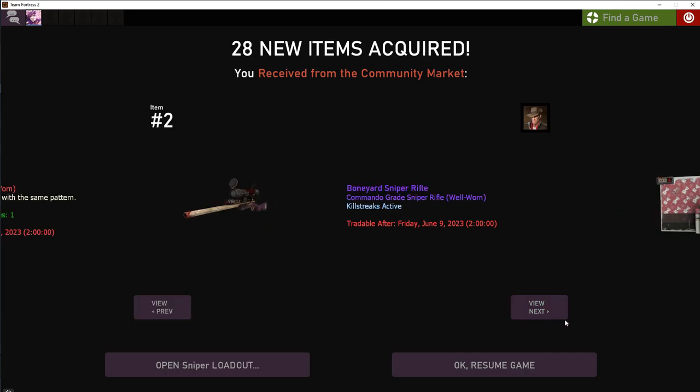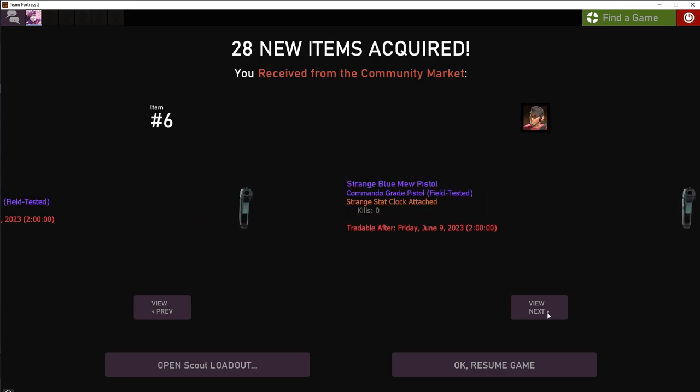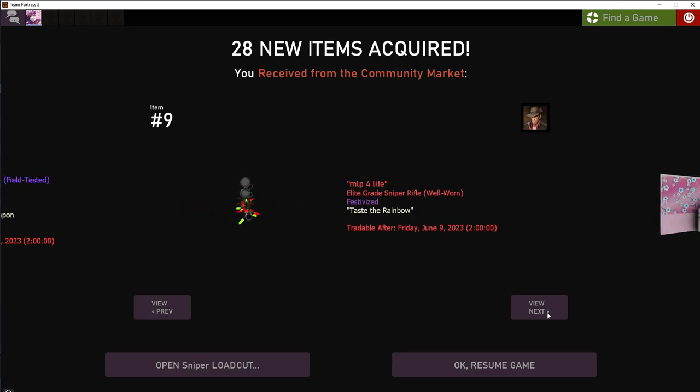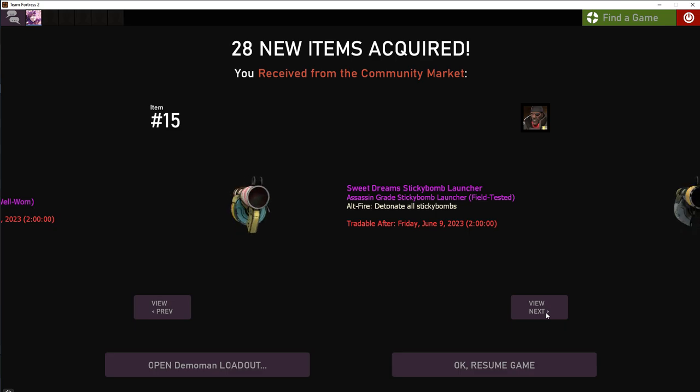I'm going to be explaining why I think there's a lot of sectors in the Team Fortress 2 market that can be really good for investing. One of the biggest things that gives it a huge bullish indicator in my opinion is that there's a lot of arbitrage in so many different areas — the rarity, the demand, the supply. The supply is so low, it's unfathomably low compared to its Counter-Strike counterpart.